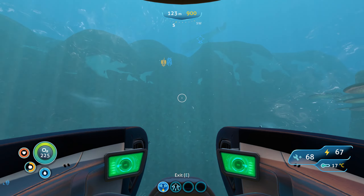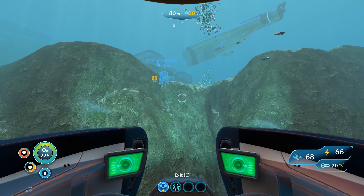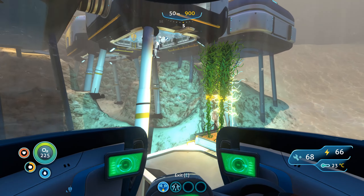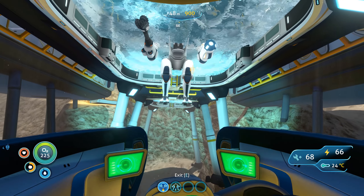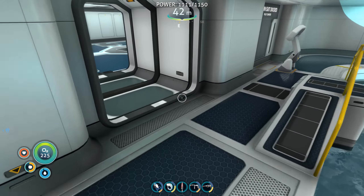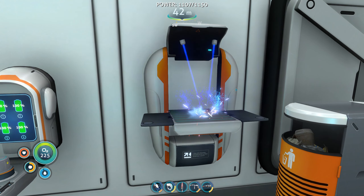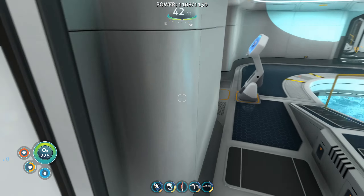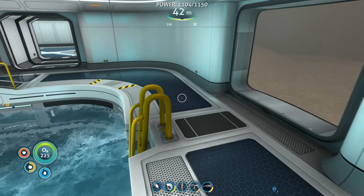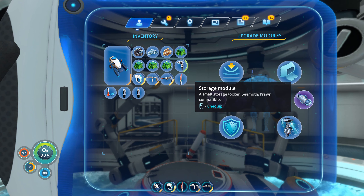The nice thing about the cyclops is that you can craft stuff inside it. I don't know exactly what kind of tablets we need, so I'm just going to make two purple ones and two orange ones. I don't have a use for iron cubes just yet so why not. Let's make the wiring kit — there we go, and that should be the upgrade the prawn suit needs.